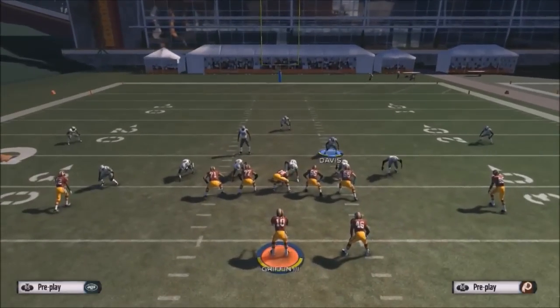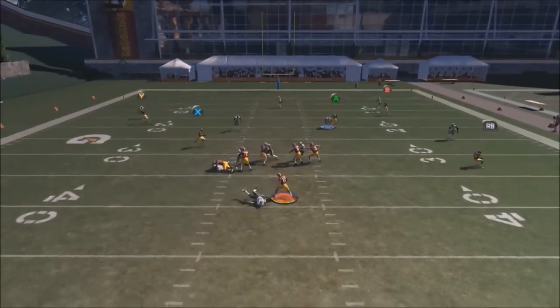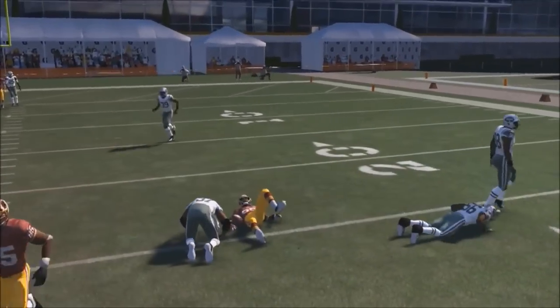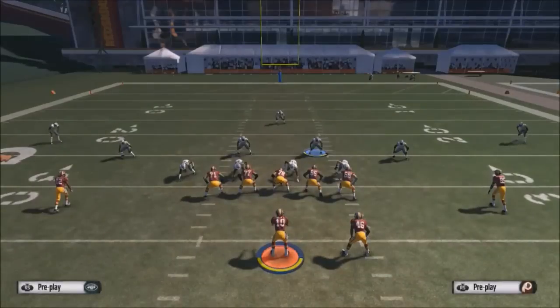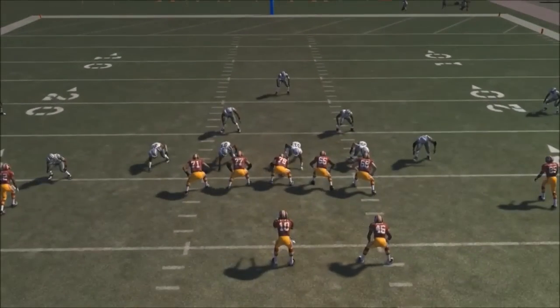The setup is quite simple. It's going to be the defensive tackle A-gap — now you can see it coming in. You want to base the line, crash the defensive line down, bring your safety down, blitz him, and you want to blitz or re-blitz your defensive tackle on the right side of the screen, as you can see him screaming in.